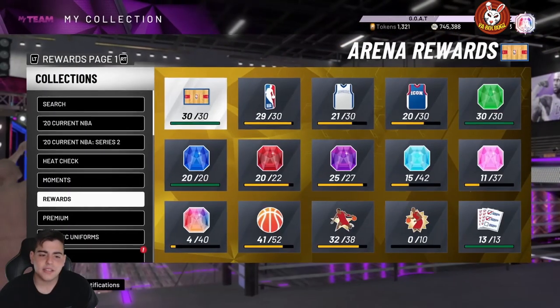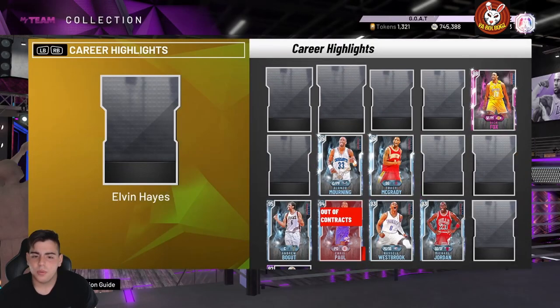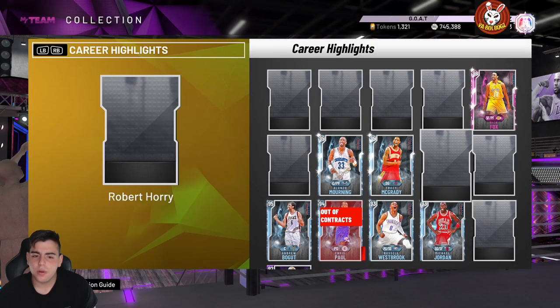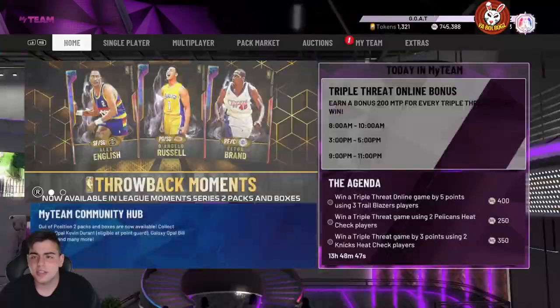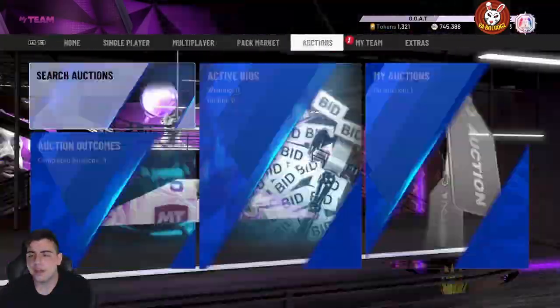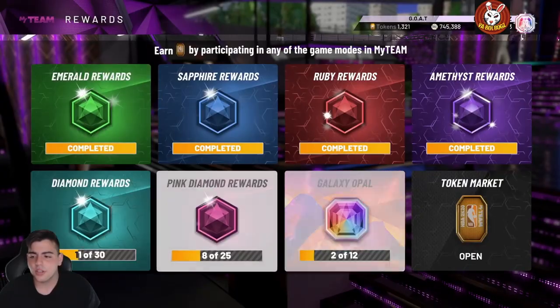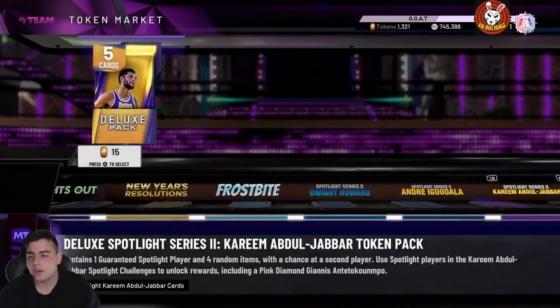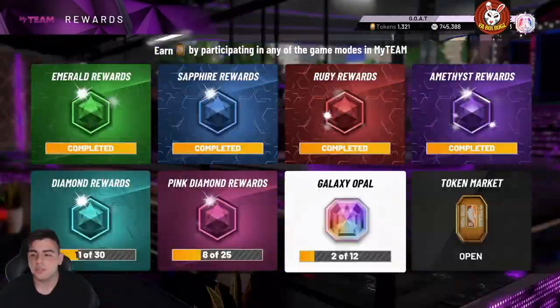We're probably gonna have a new career highlights locker code later. We got two new diamond cards — Derrick Fisher and Robert Horry. Let's see if there's a token market update... nothing in the token market. Maybe there are new packs in here — nope, same packs. They really didn't do anything. I'd love to see some fire packs in here.